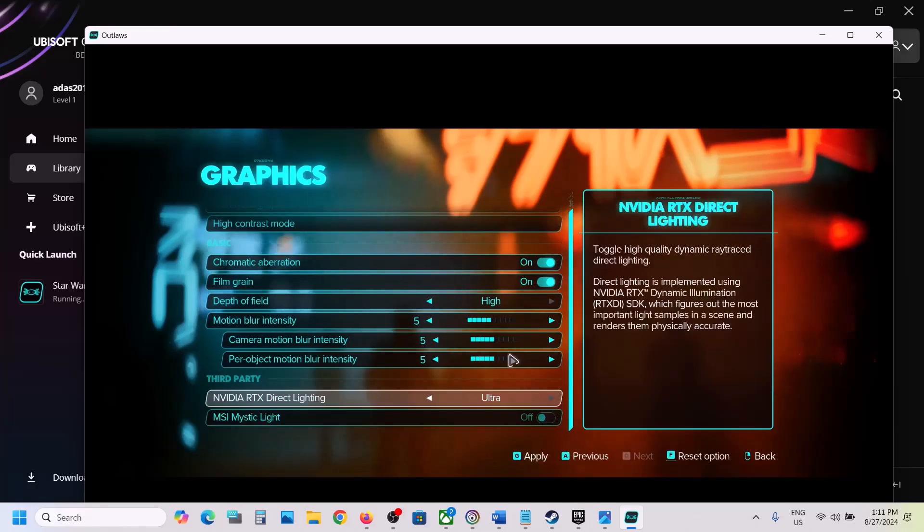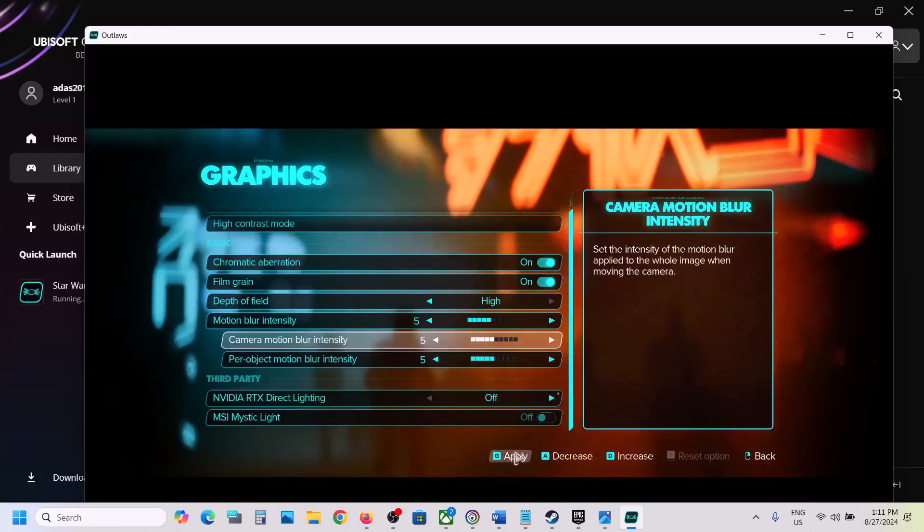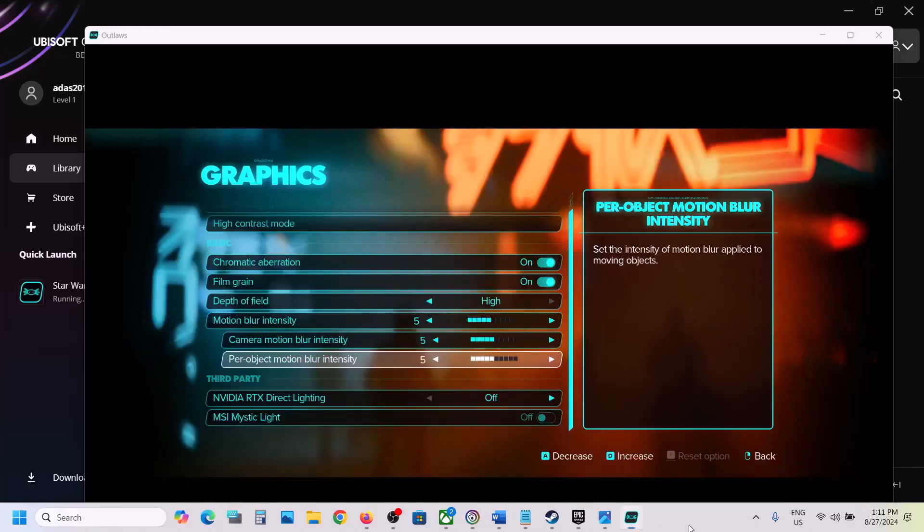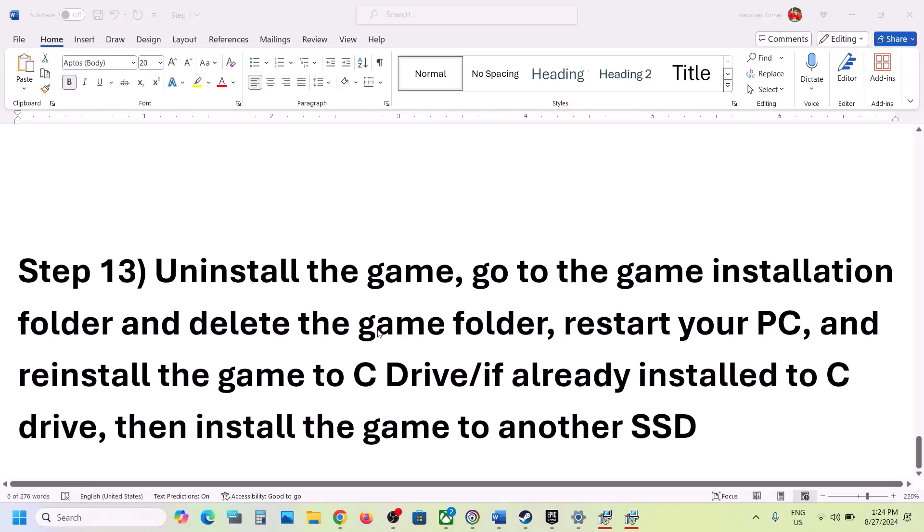If Nvidia RTX Direct Lighting is set to Ultra, set it to High, Medium, or Low — or turn it off entirely. Hit Apply to apply the changes, then check the performance.